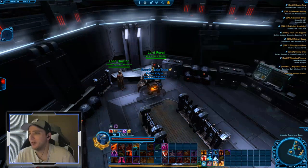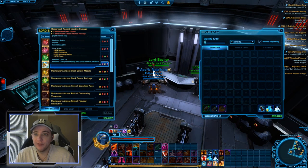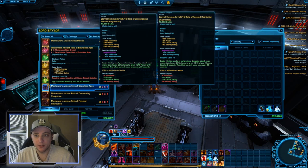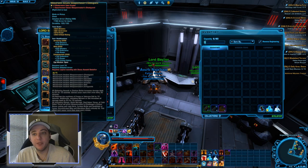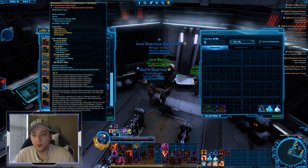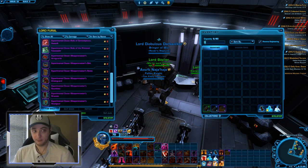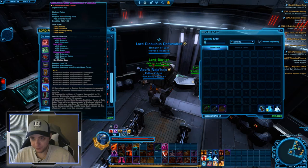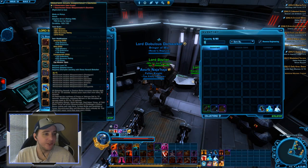Once you have a 252 piece, come over to the Masterwork vendor and trade that 252 piece in for a 258 piece. These do require a certain standing with the Ossus Assault Battalion planetary reputation — for most pieces you need Legend status, which takes a minimum of five weeks. To get a 258 piece, you'll need three Masterwork Data Crystals plus the shell of the previous 252 piece — so five total data crystals per piece across both purchases.